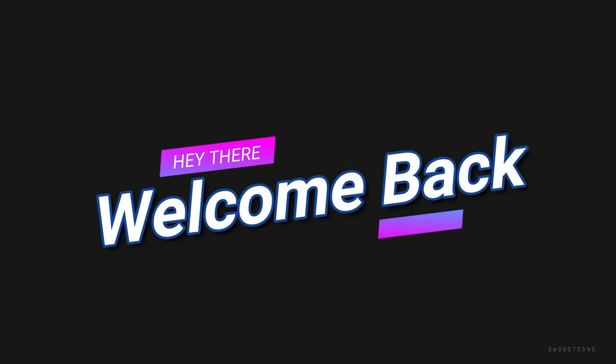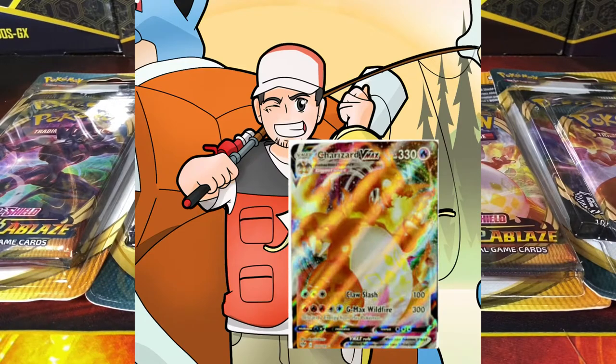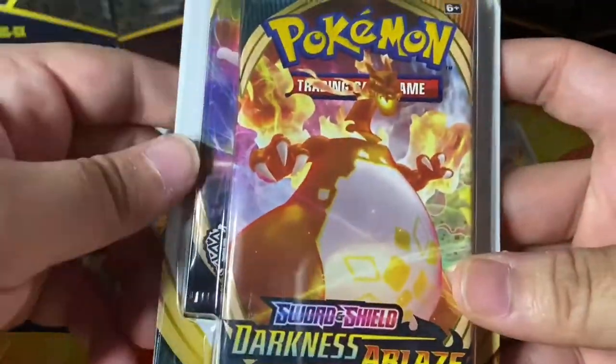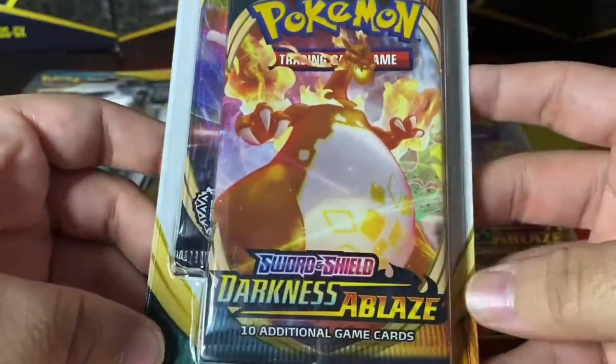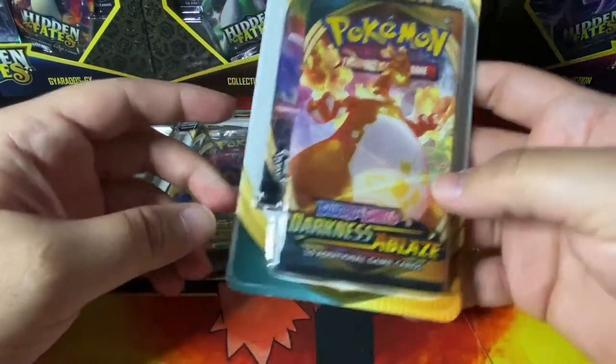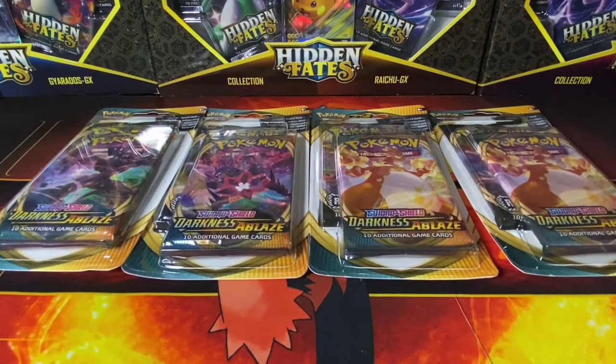What's up fishing friends, welcome back to another video! Today we're going to be fishing for the Charizard V-Max. We've got the Darkness Ablaze packs in finally, after everybody's already opened them. We're going to go ahead and see what we can get. Which packs do you want to pick for yourself?